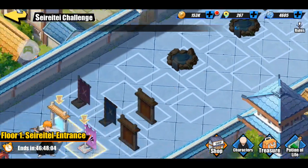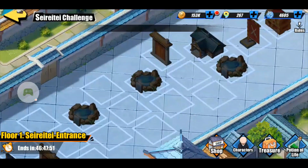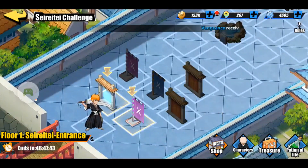When you get to the end, which means you've battled ten stages, you will jump to the second floor. After that, you will go to the third floor.